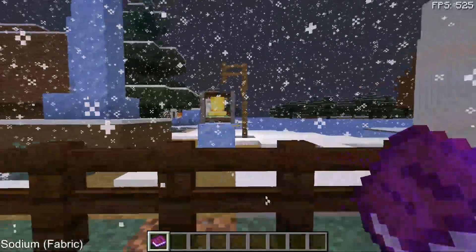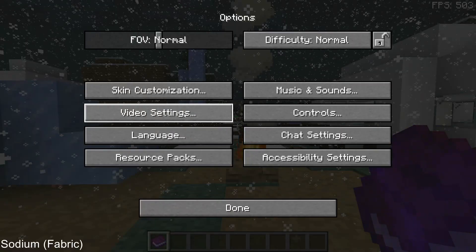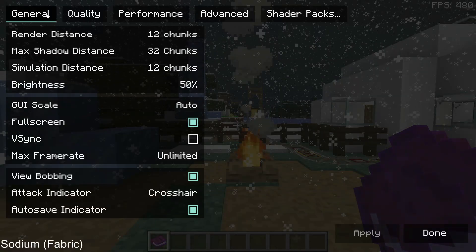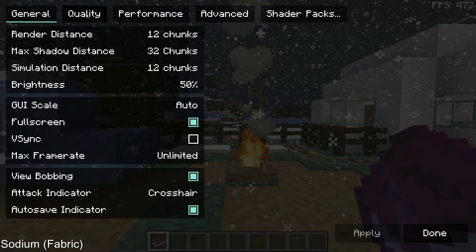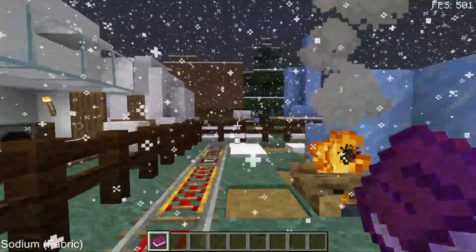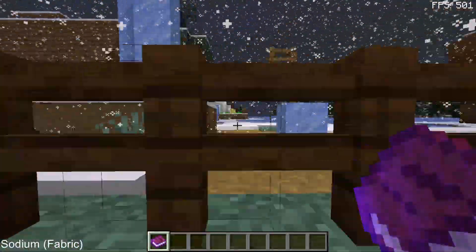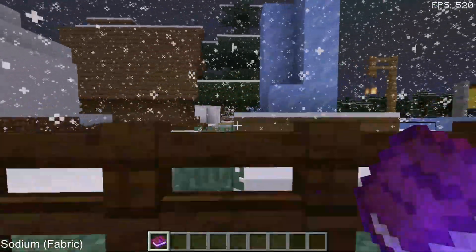I have not changed any settings - for both tests I'm running the default settings. If I go into options and click on video settings, you can see these are the default settings that Minecraft comes with. Both instances are brand new installations on the CurseForge client - I've created two separate instances without changing any settings. So if you're using default settings, this is what it looks like with Sodium on version 1.18.2, averaging 550 FPS.